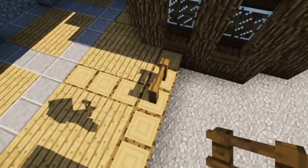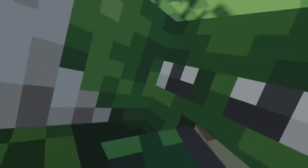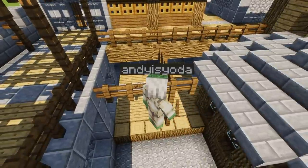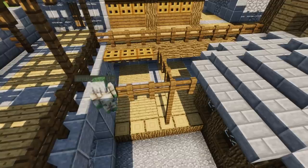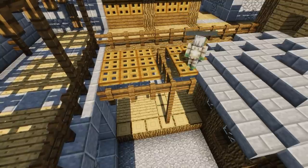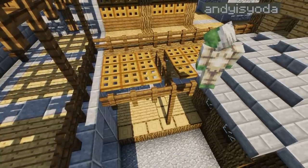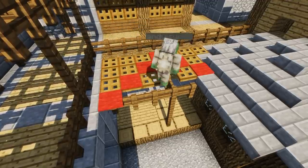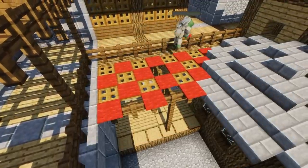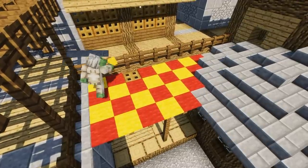Just here, extra bit of detail - very simple, a couple of fences just marking out the area. We're going to use some trapdoors and some carpet just to create a little bit of a sunshade area. Quite atmospheric this build - lots of little nooks and crannies, corridors, passageways, little doors, windows, gaps, and little glimpses of what's beyond the farm or the garden. This build turned out really nicely. If you want to download this build, check out patreon.com forward slash andysyoda - all my builds downloadable every single month on the 1st.